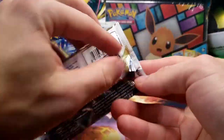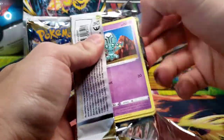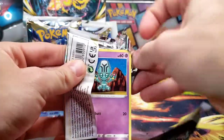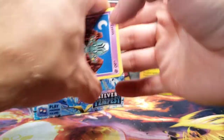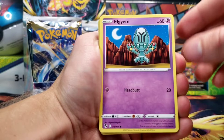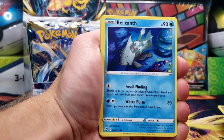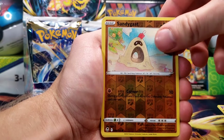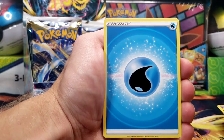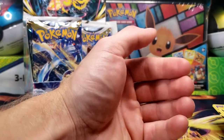I think we're about a quarter of the way through the booster box, maybe even an extra pack further than a quarter. There is a code card, as this pack has Elgyem, Foongus, Sandygast, Relicanth, Hawlucha, Sandygast Reverse, and Keldeo non-holo rare. We're getting all those Gen 5 Legendaries in the rare spot, however.